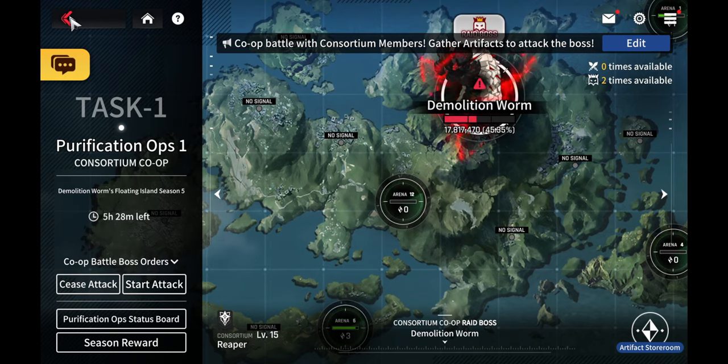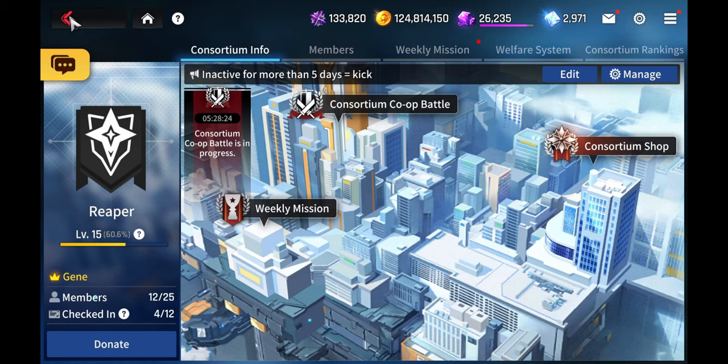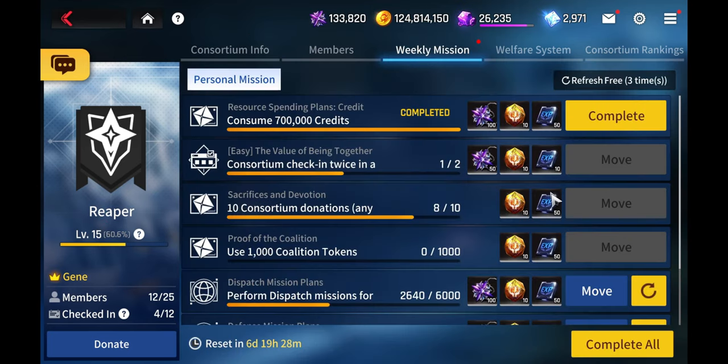Joining a guild is entirely optional — you don't need to join one — but it will make things a lot easier for you if you do.